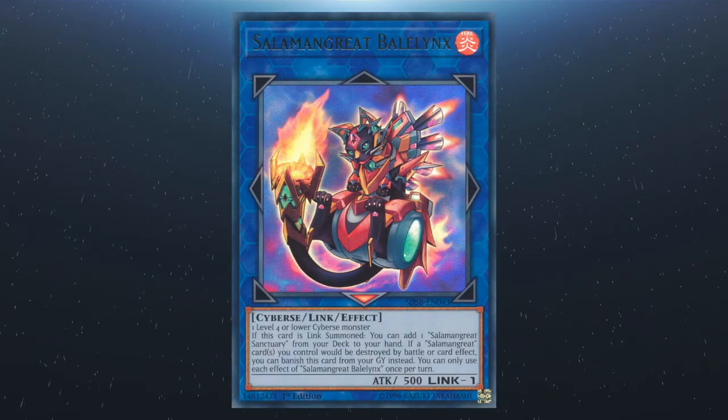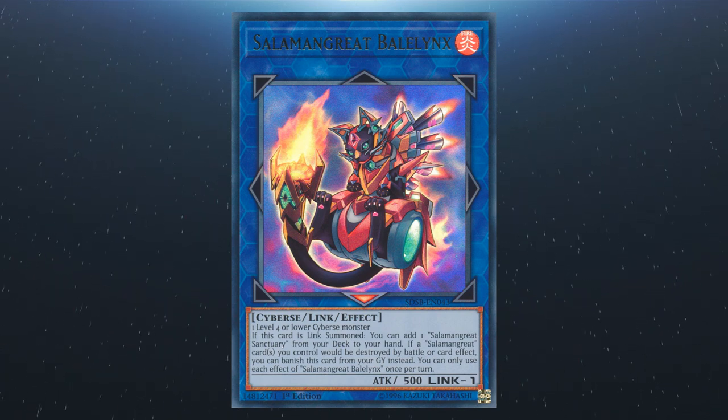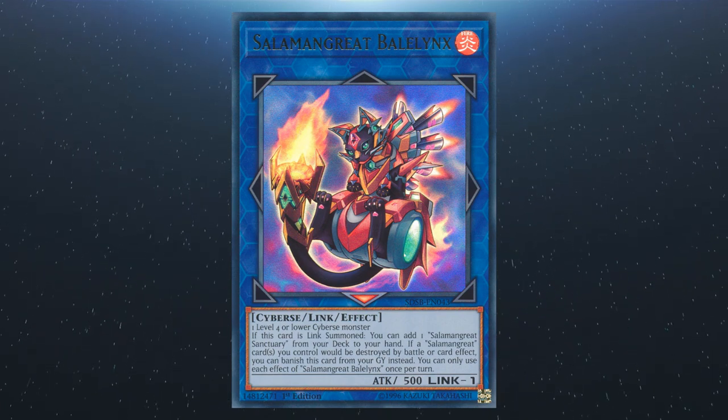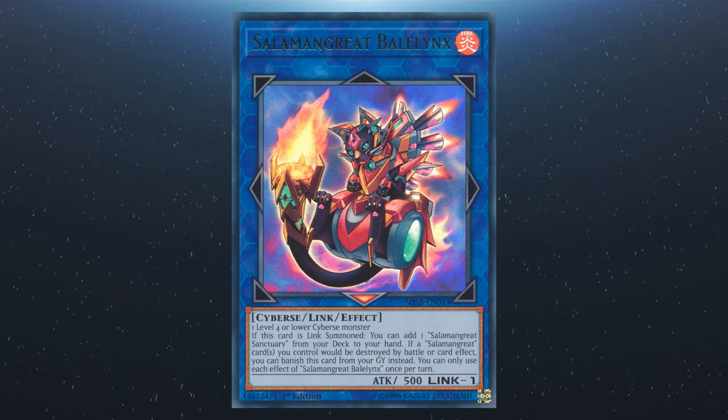We're going to start off with Salamangreat Balelynx. It requires a level 4 or lower Cyberse monster. If it's link summoned, you can add a copy of Salamangreat Sanctuary from the deck to the hand. If a Salamangreat card or cards you control would be destroyed, you can banish this from the graveyard instead. Each effect is a hard once per turn.